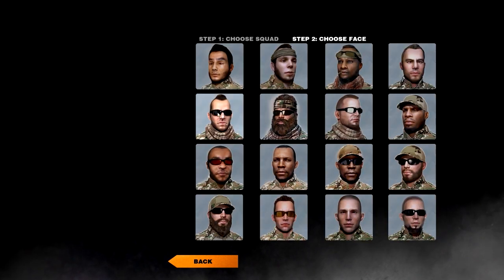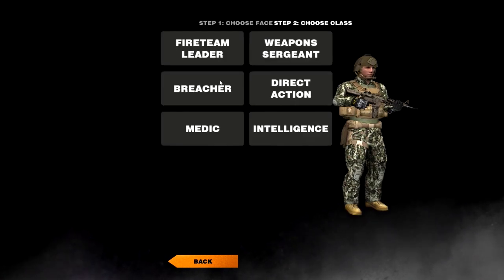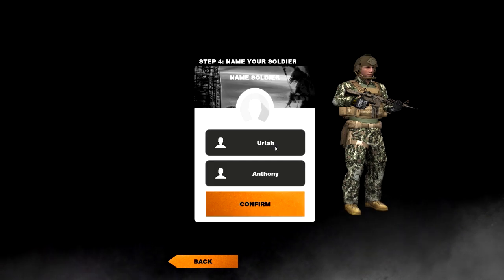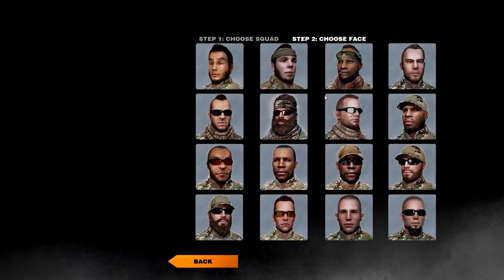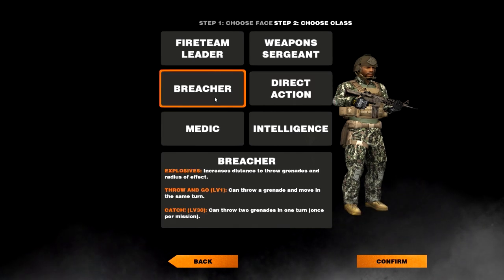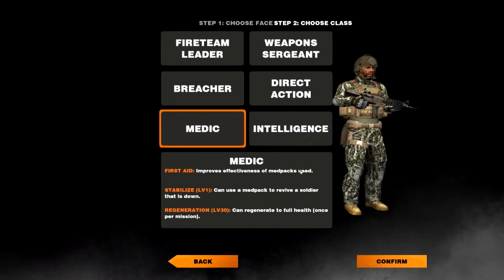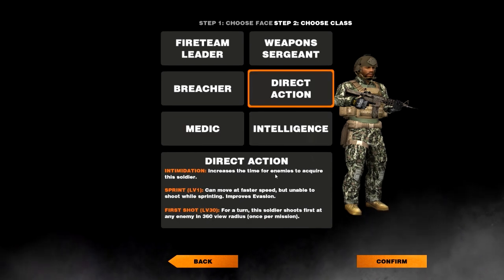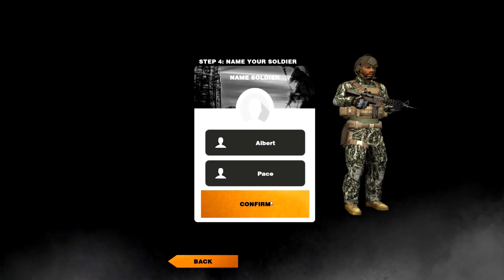Three more soldiers. This guy here with the awesome little goatee is going to be our weapon sergeant — improves damage of shots fired. And we're going to choose this bloke here. You've got direct action, which increases the time for enemies to acquire the soldier; breacher, which increases distance of throw, explosives, and radius of effect; a medic, which improves effectiveness of medipacks used; and intelligence. I'm going to take direct action so he can move and take longer for enemies to actually see him and acquire him as a target — Albert. That'll do.